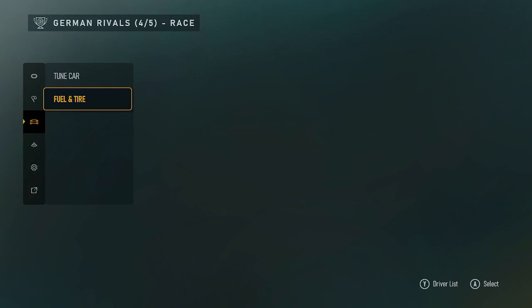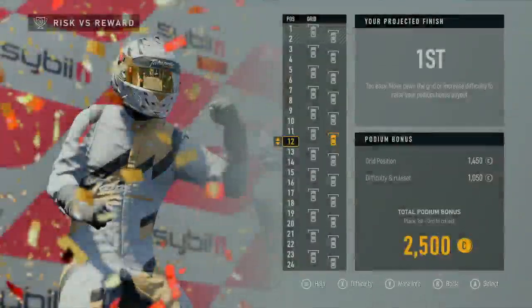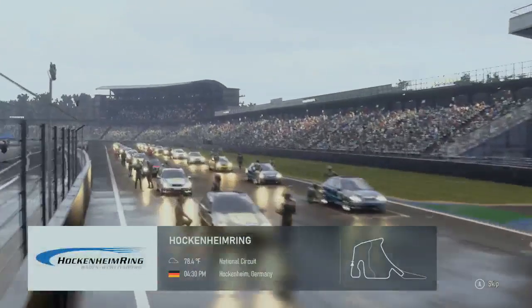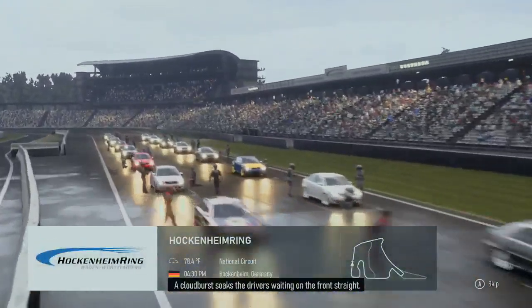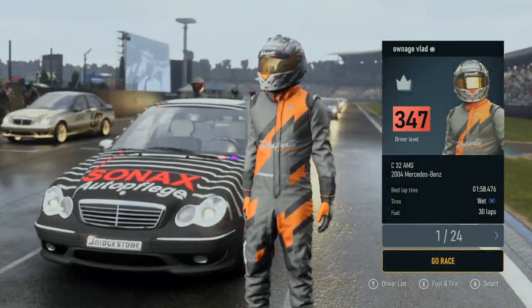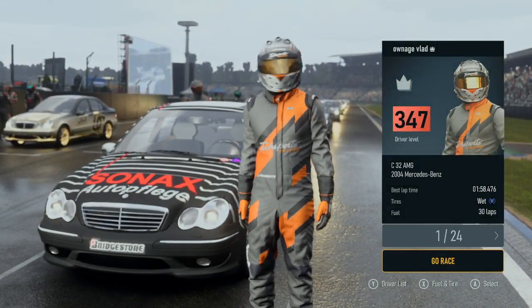German Rivals 4-5, RACE. Tune car. Go to race. Risk, DS reward, grid position: 24. Your projected finish is first. Loading. Current fuel. A cloudburst soaks the drivers waiting on the front straight. Hockenheimring. A button skip. Driver list, go race. Driver: Ownage Flat, Ultimate VIP. Car model: C32 AMG. Go race. Loading.